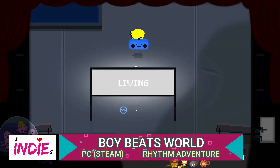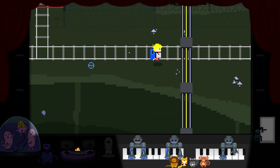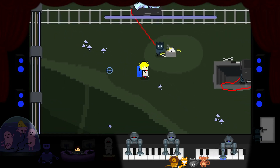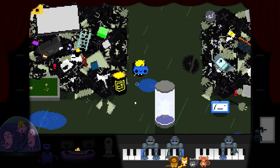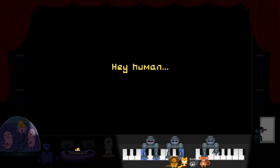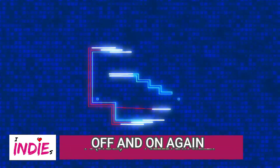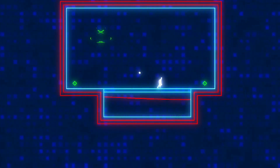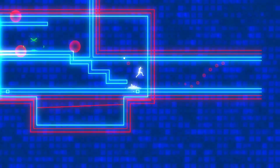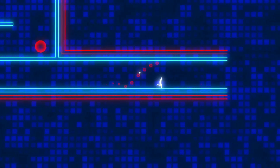Also out this week we have Boy Beats World, a whimsical rhythm action adventure where you vibe along to the music and attempt to liberate the last living humans. Off and On Again is a puzzle platformer that tells the story of a hero tasked with rebooting time. The game world is created and destroyed during play, with the hero having the ability to turn parts of the world off and on again, hence the title.